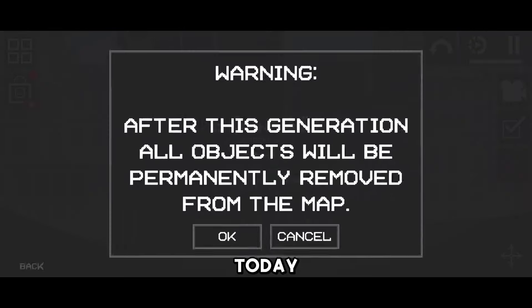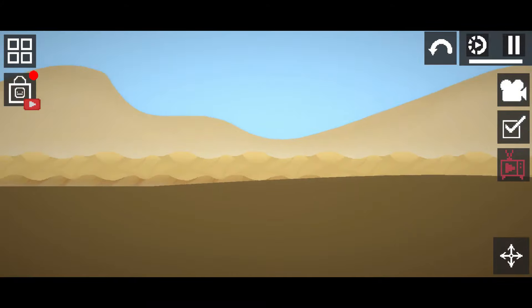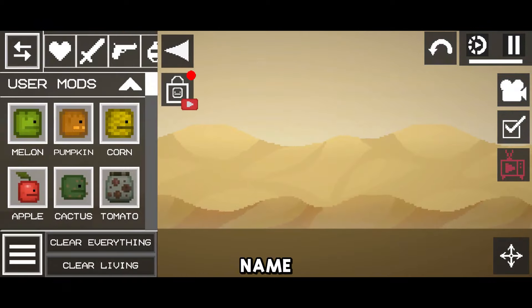The first fact for today — the seed is called Fallout, a completely endless empty map. Most likely, this is what was left after the city in the distant future, as the name seed hints at this.